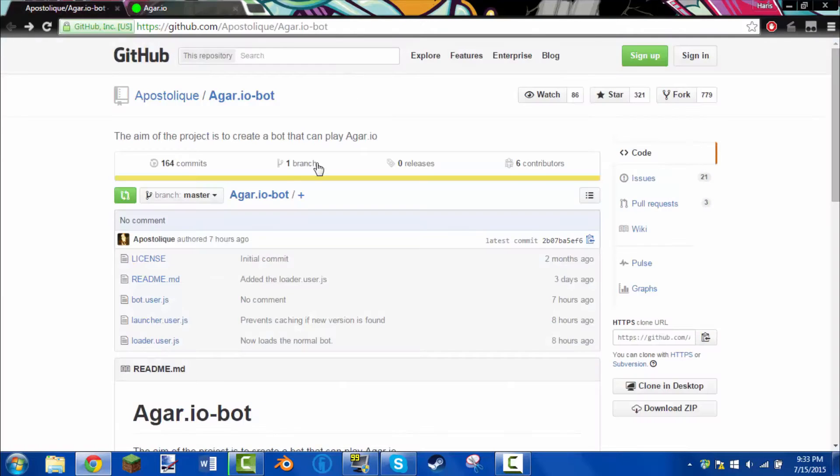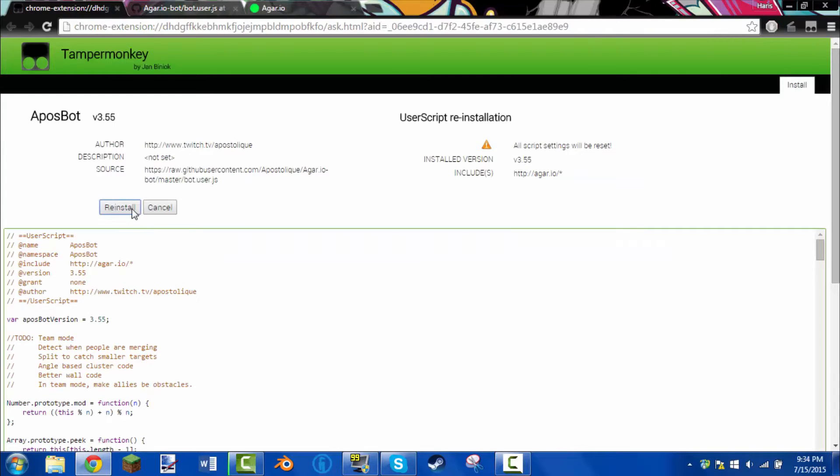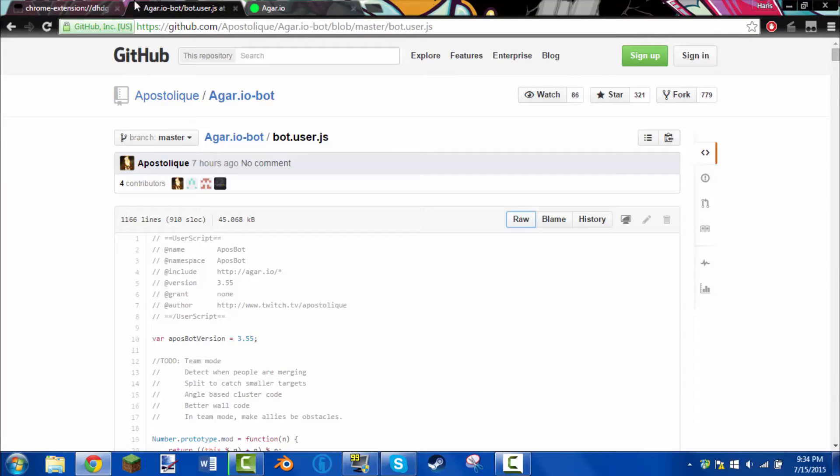The next step is to go onto this link — I'll have it down in the description — and download the bot.user.js. Click Raw and install that. I already have it installed, so I don't really need to do that.